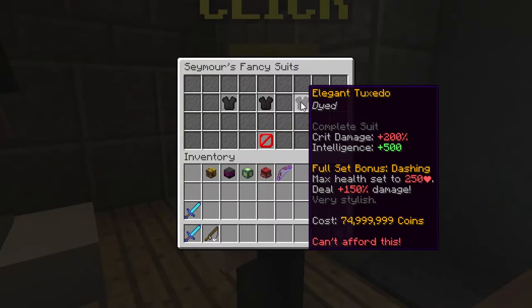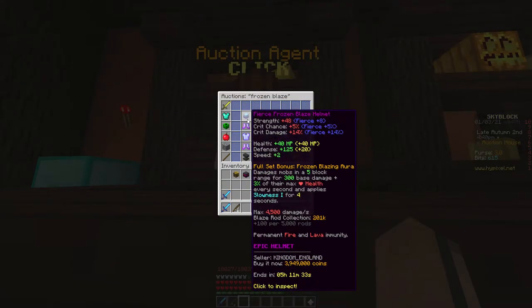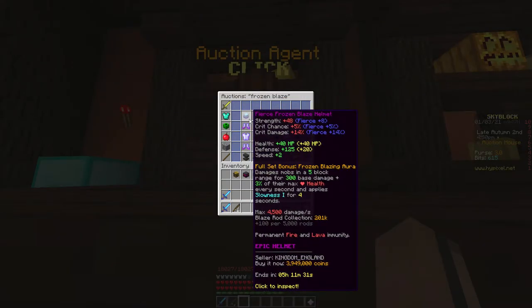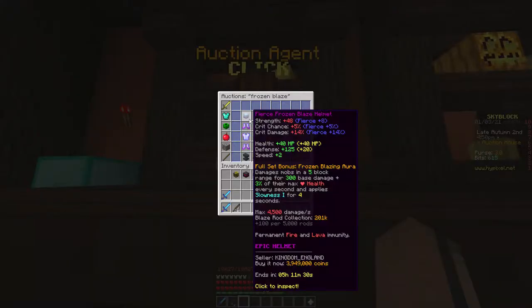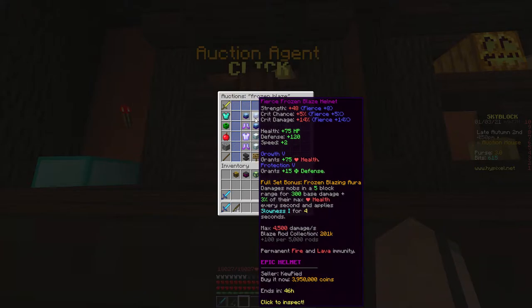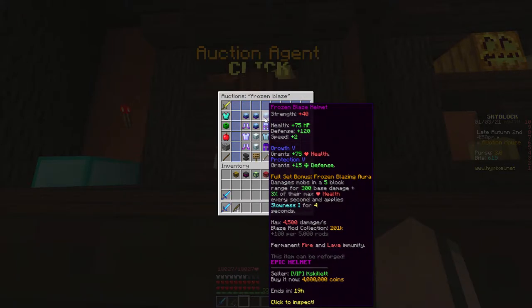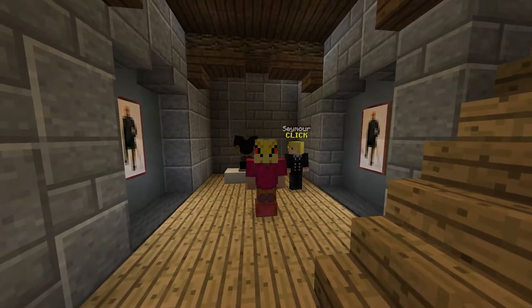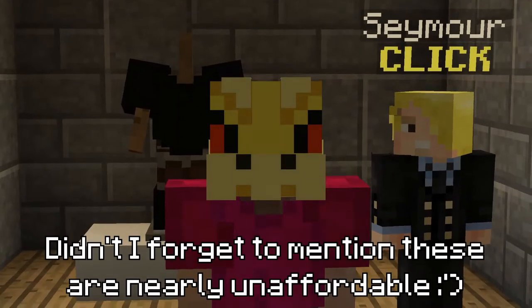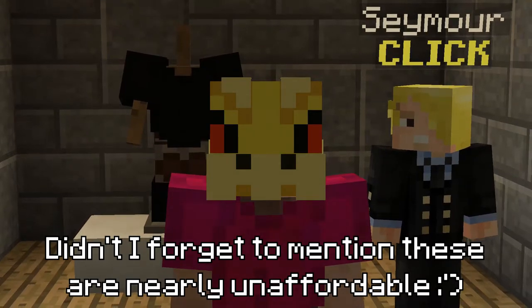Ideal end-game armours would include things like the Elegant Tuxedo or even Frozen Blaze armour, all of which have different uses. The Elegant Tuxedo is terrible for health and defence but godlike when it comes to damage. Frozen Blaze armour, along with a level 100 legendary Blaze pet, gives you loads of health, defence, and even strength. The Elegant Tuxedo costs 75 million coins and Frozen Blaze armour costs a whopping 150 million coins.